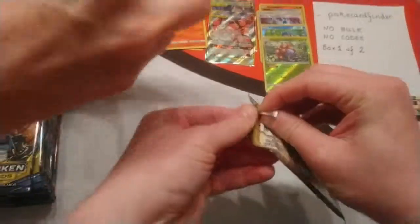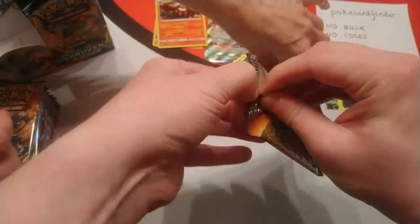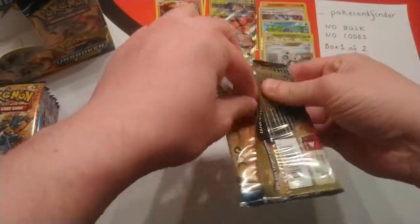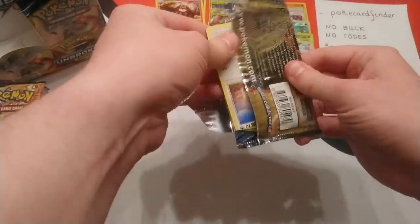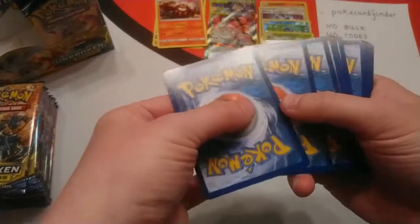So Poké Card Finder — you're the man of the hour, you're the one getting the box. Comment down below: what card are you looking for? Is there a specific card that you're looking for from this set? There must be one that's your favorite — everyone's got a favorite card from the Unbroken Bonds set.